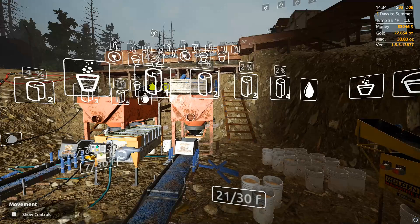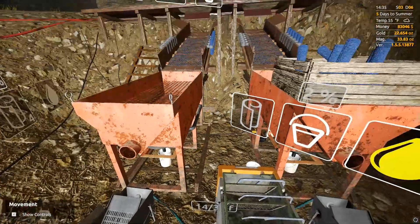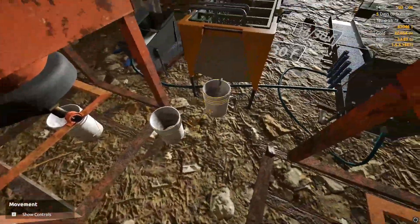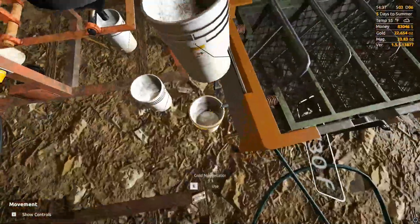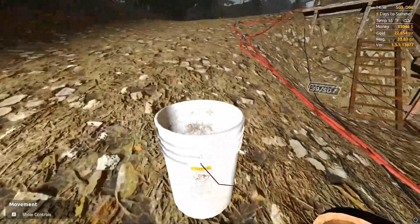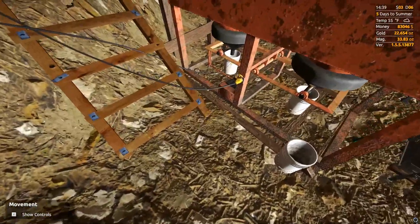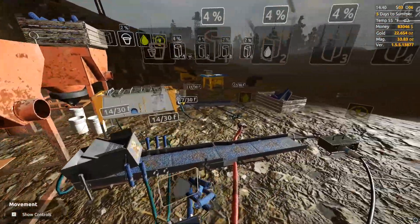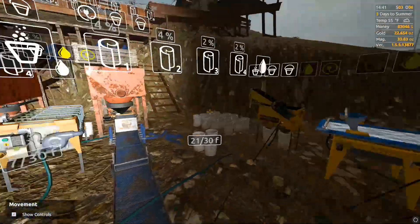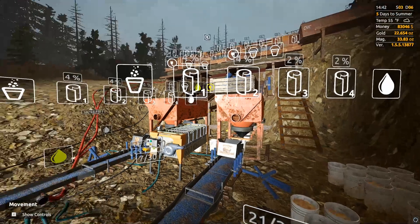One other thing to note is the duplex jigs are kind of bugged. As you can see we only have one bucket here, you can't place the second one. I do only have one duplex jig worker but I can only put one bucket in each — there's no spot for a second bucket on either of them, no matter how I swap the workers.